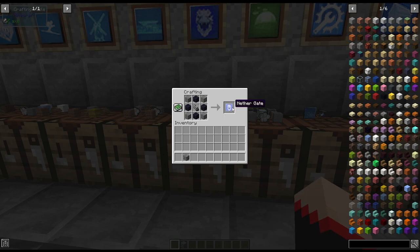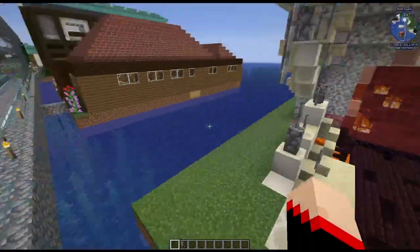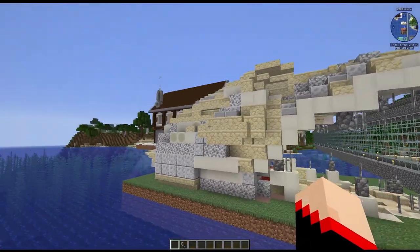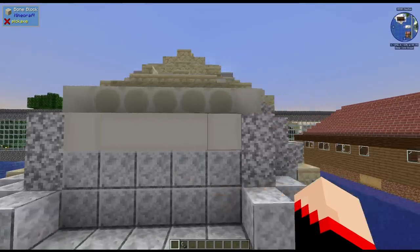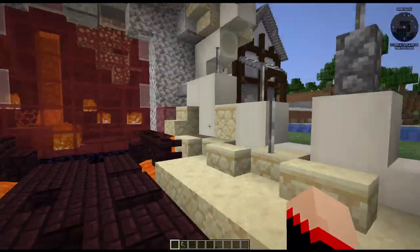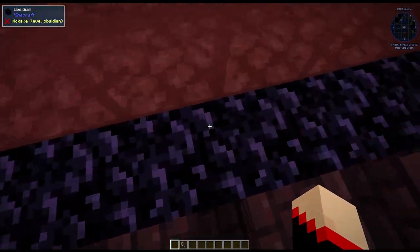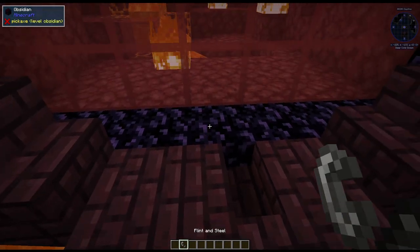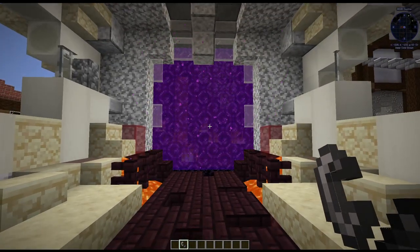Next up is another one of my favorites — the nether gate. It is four double compressed stone and four compressed obsidian with a flint and steel in the middle. Let's pop this one down. You need to fly around to get the full magnitude of this — I think it looks like a dragon skull! It also has bone blocks here. You don't go through that back part, but you notice all this is obsidian — so all you have to do is take your flint and steel and you instantly have a very functional, nice-looking nether portal.